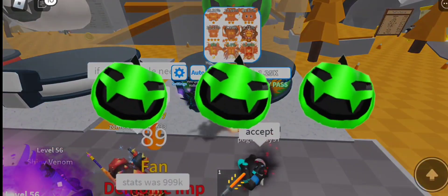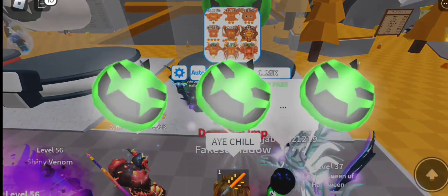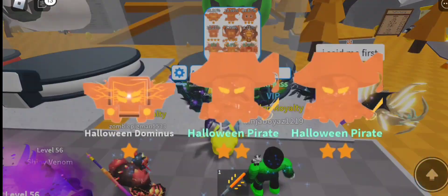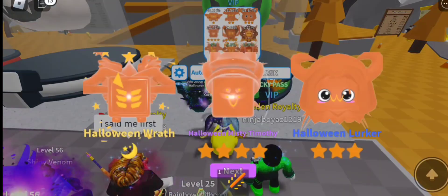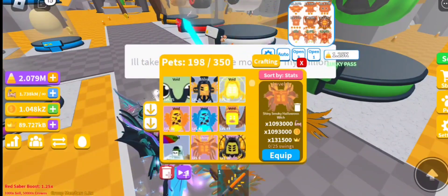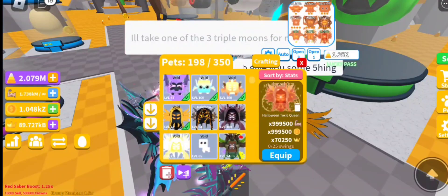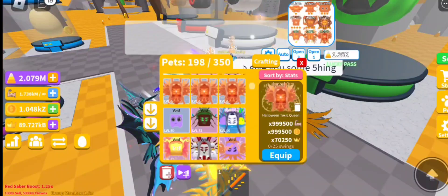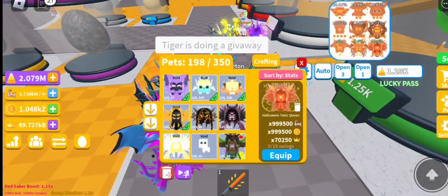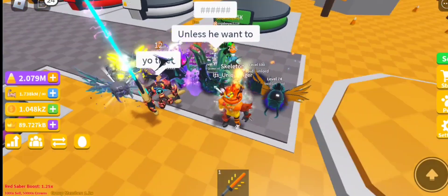I'm a bit scared right now — I think I saw a rainbow triple moon pet! The name was really long and when it's long it means it's rainbow. Hopefully I hatched one. Stopping auto — let's check. We got a shiny smoky Halloween witch, which is a shiny double moon pet — quite good! But sadly no rainbow triple moon pet. Still, I've gotten three triple moon pets total across all the eggs without spending five million on just one egg — that's brilliant!